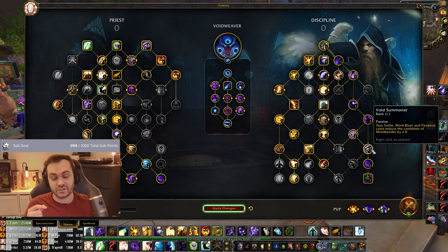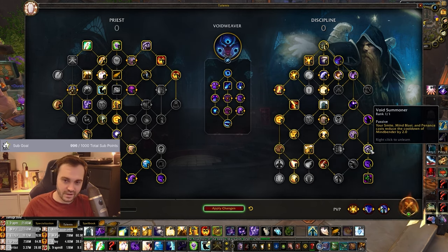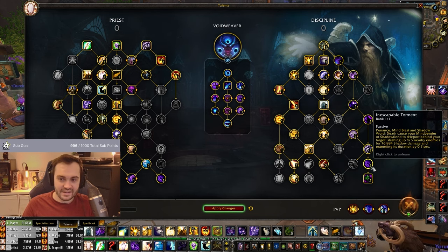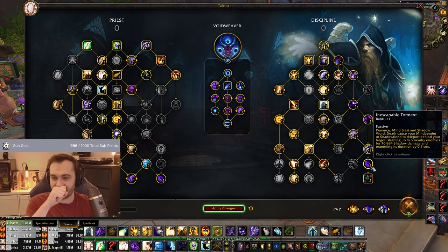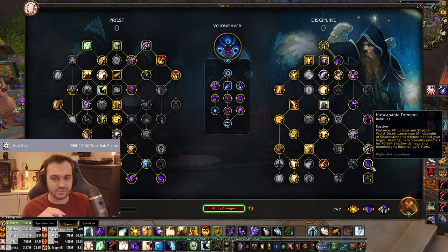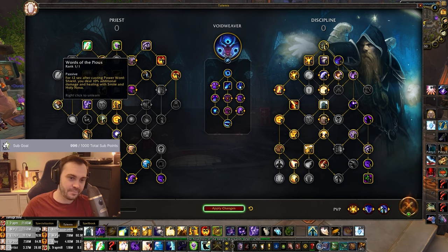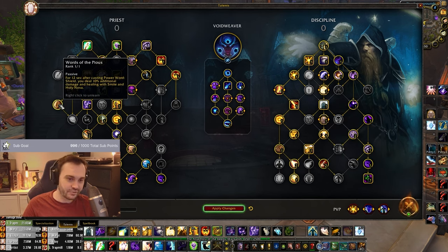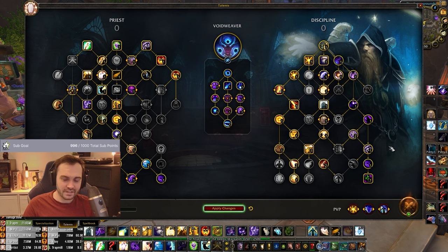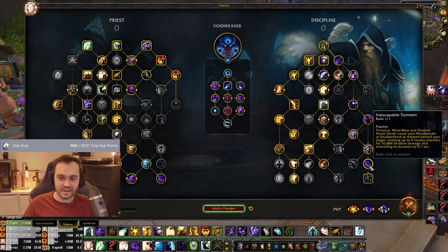Void Summoner, while you're doing that, is going to reset the cooldown of your Void Wraith by 2 seconds every time you Void Blast, every time you Mind Blast, every time you Penance. And then you've also got Inescapable Torment — Penance, Mind Blast, and Shadow of Death cause your Mind Bender or Shadow Fiend to teleport behind the target. It's a shame Void Blast isn't on this, as it would be super OP. So ideally your rotation when trying to pump: shield to get Words of the Pious, then with 2 Radiance stacks from Harsh Discipline, go for a Shield, pop the Mind Bender, go for the Mind Blast, into fatty Penance, Void Blasts, into re-Penance, into Death. Then your Rift is going to explode and you're going to do loads of damage with Inescapable Torment getting full value.